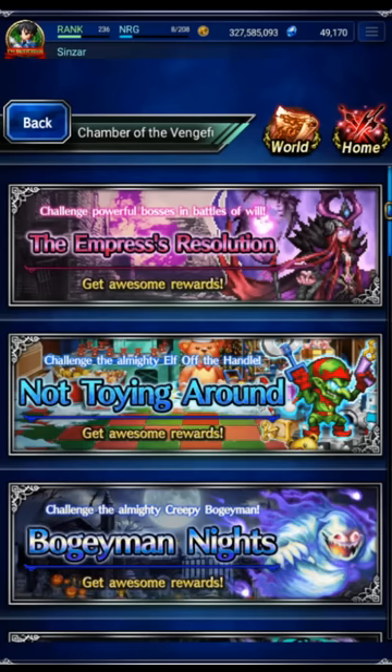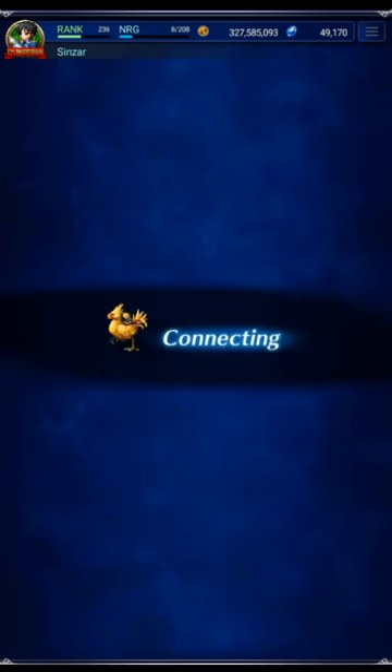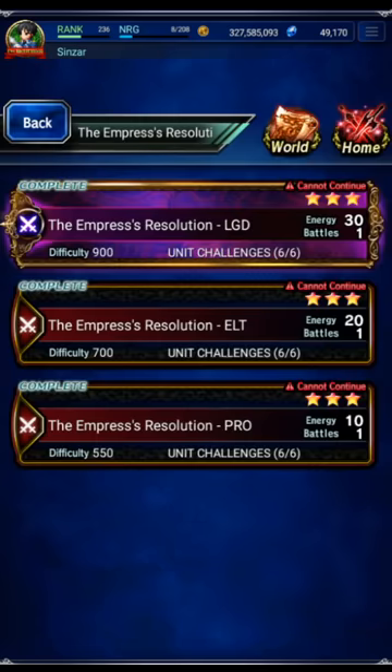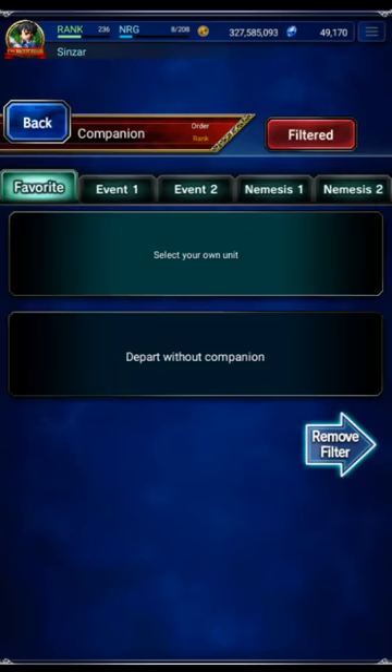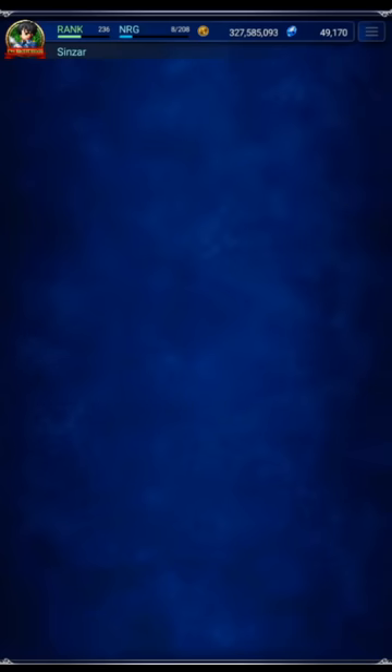Hey guys, some of you have been asking me to do the Morgana fight with the new NieR stuff, so we're going to the Empress Resolution and doing a speed clear using five units, basically with just 2B. We're not going to take a friend unit - that'll get you the five-man clear done as well as the 10-turn clear, but after you do this you can start adding your own units.